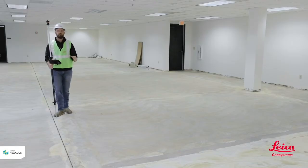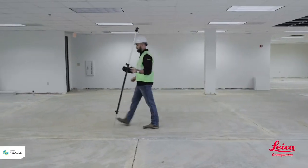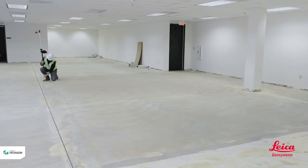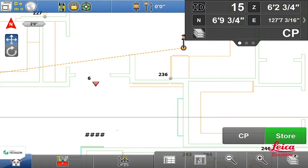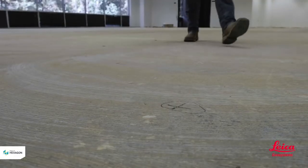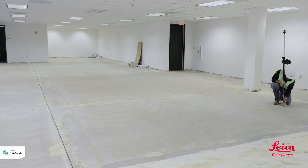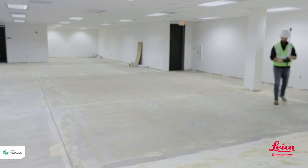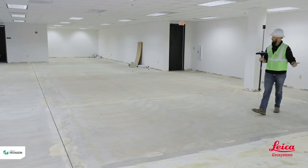The more accurate I can be with these, the better, because these are going to be your control points — you don't want them skewed at all. I'll hit another control point; I've got another X right here. I'll repeat the same process: put my field rod directly over the point, plumb it up, and hit Store. I'll do it one more time so you can see it again. We want to hit as many of these as we possibly can because I want lots of options in case any of them get messed up.